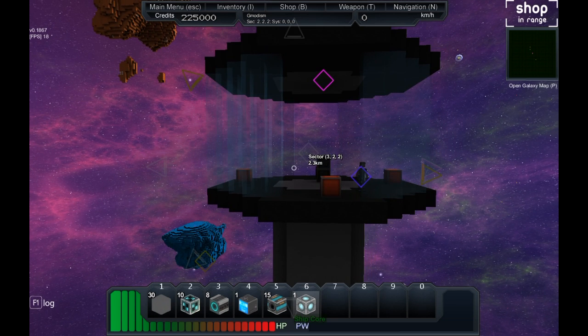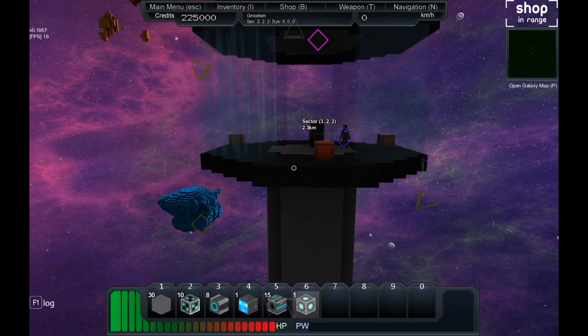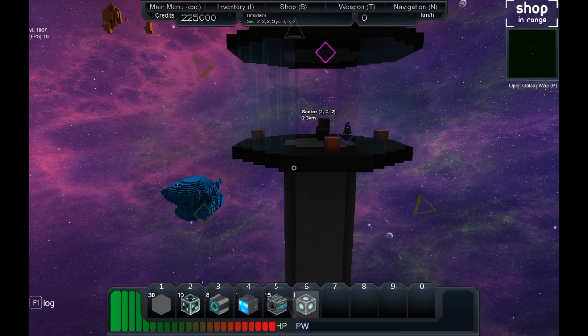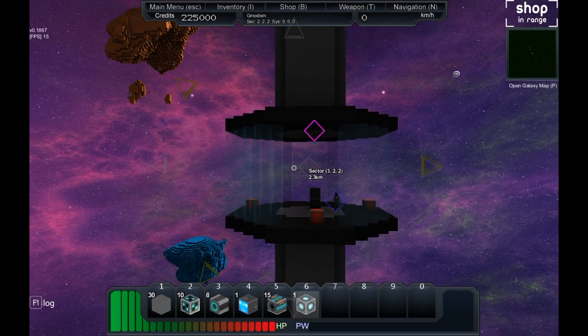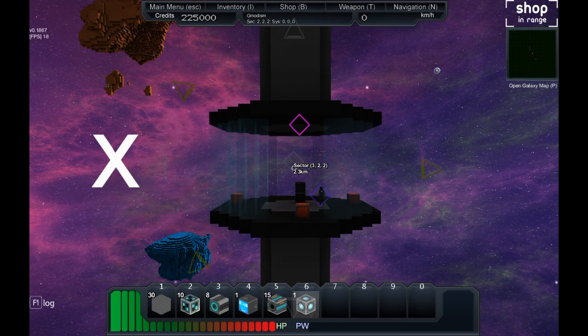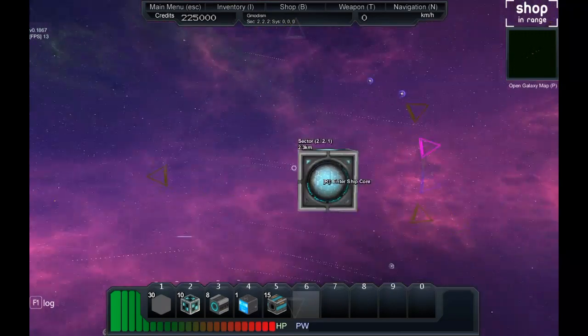So you go into inventory by pressing I, and here you can see you have a ship core. Put that ship core on you, then you go into space. It's a bit weird - it's the only block you do this with. Then you press X and we want to create a new ship, so we spawned our ship core.